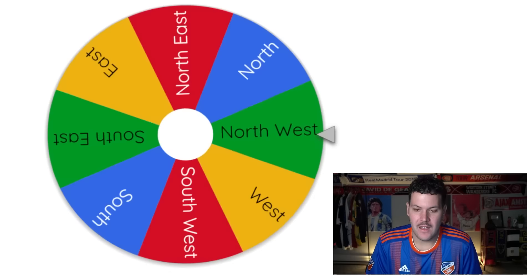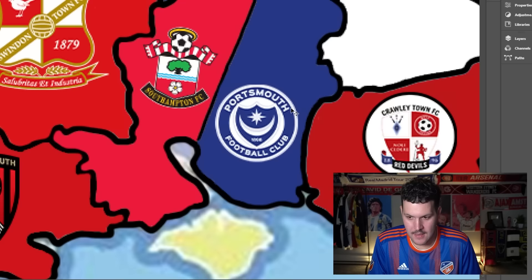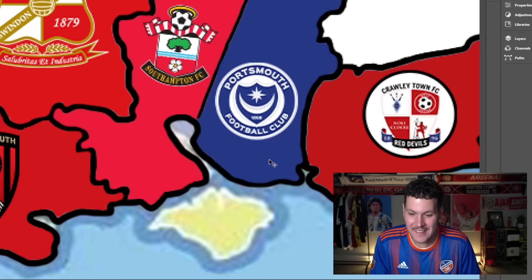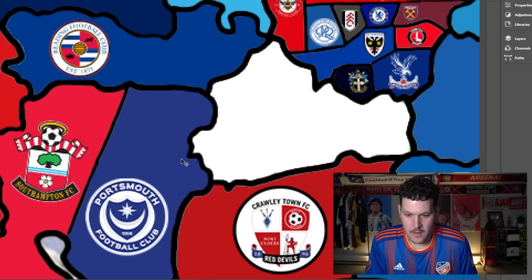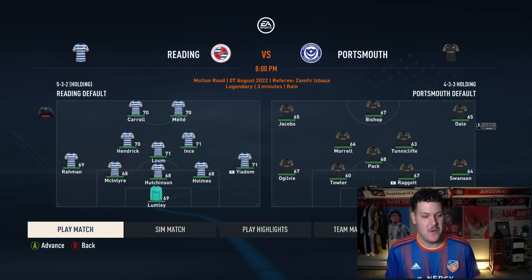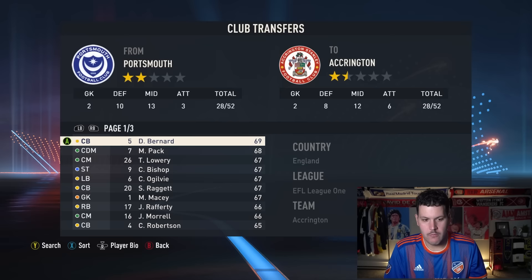Portsmouth are drawn next. They initially get southeast but that's the ocean, so we re-spin — they head north toward Reading. Portsmouth could have done some damage going northeast into unclaimed territory, but instead face Reading in what could be a big scalping for Pompey. Instead Reading win 2-1, and center-back Bernard heads up to the Championship joining Reading.